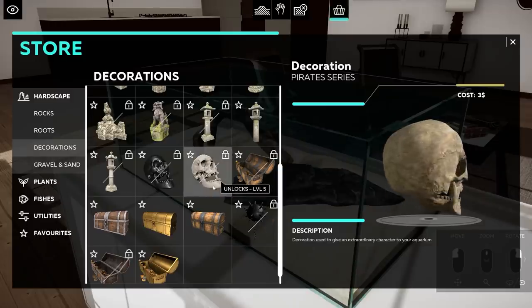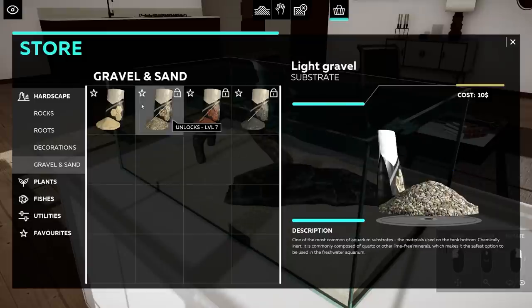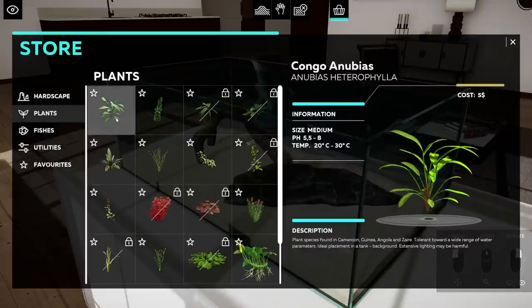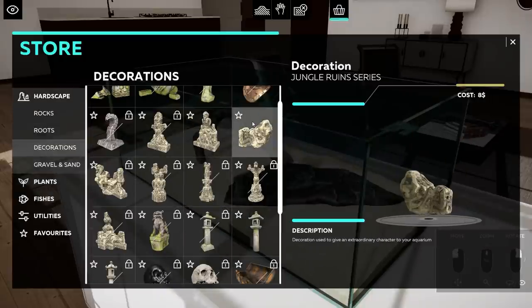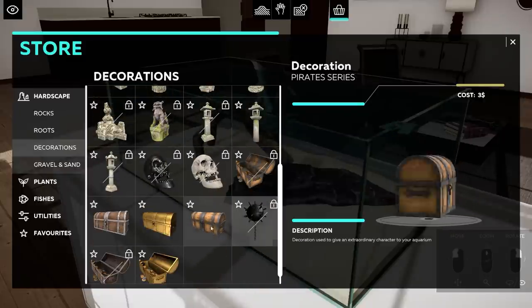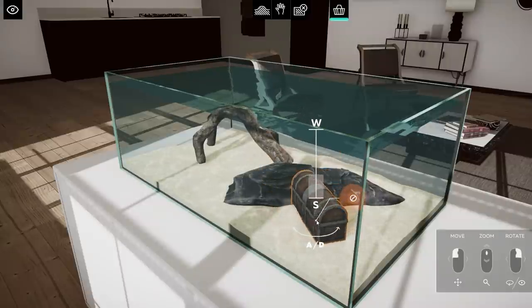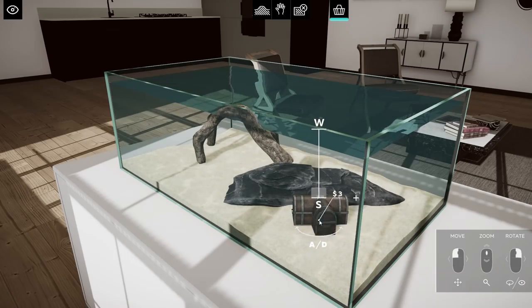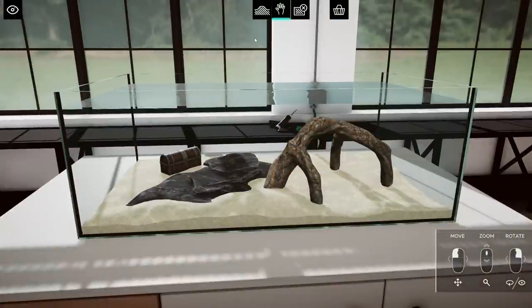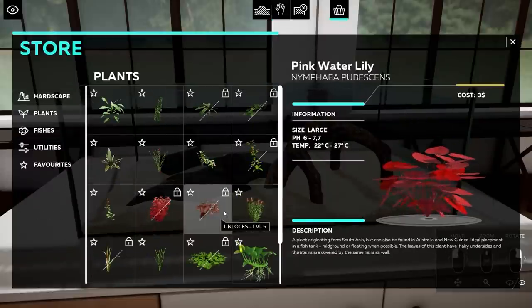I want to check what else we have. There are skulls and stuff. We have plants as well, so I think we should go for a decoration first. I love these too — jungle ruins, some really cool statues. I'm gonna go for a chest like this, put it down, and then hopefully have some really nice plants around it.